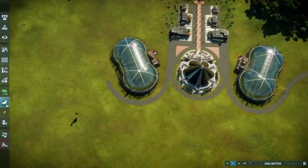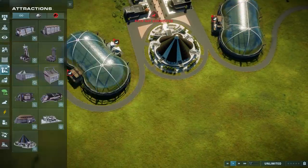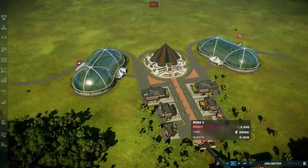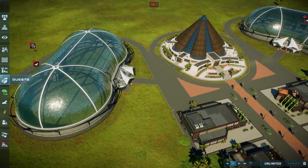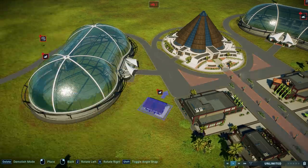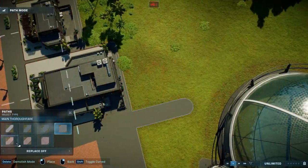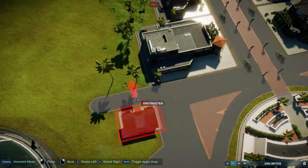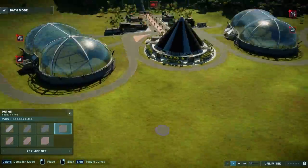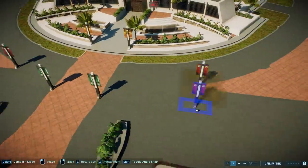I was hoping for more decorations - it's only some planters, light posts, flags, and maybe some signs, which is a bit disappointing. Hopefully with future DLCs we'll get more items. The same goes for trees and bushes - I love the bush tool and its variations, but I'd love a tool to place down just one tree or one bush with a smaller hitbox so you can really control placement.